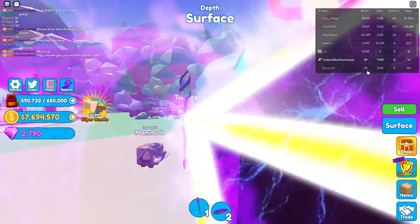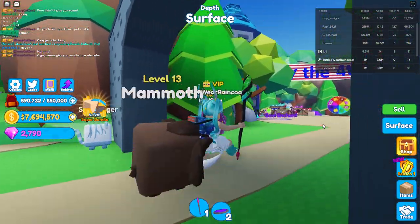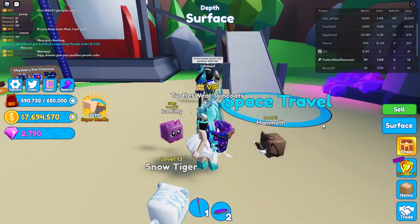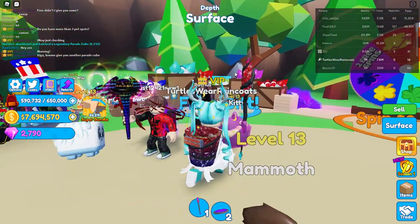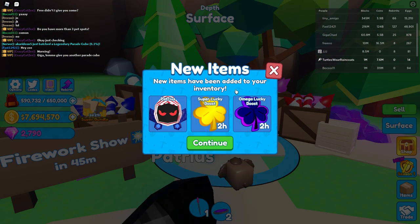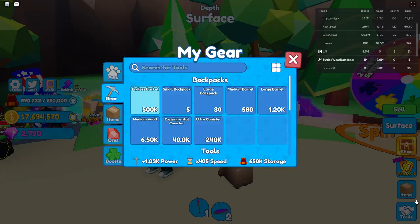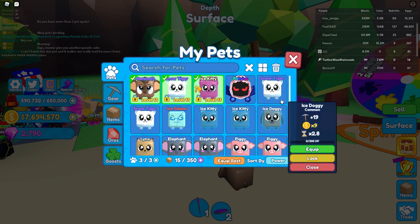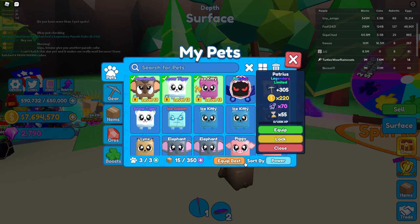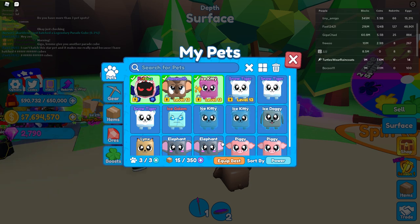I finally reached 1 million blocks — now we can make it inside the 4th of July event area! We have factory, space travel, spin to win, free gifts, and a patriotic egg. New items added to inventory — we got a patriots pet, a super lucky boost, and a mega lucky boost. Let's see this new pet. It has 305 power — this is my best pet now!